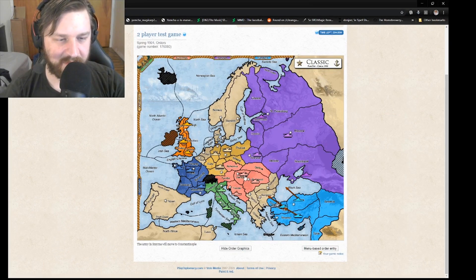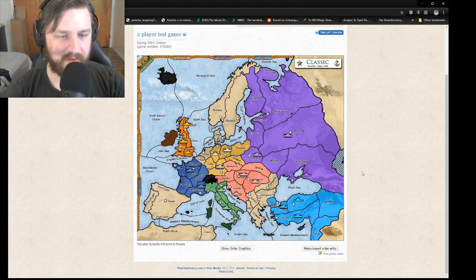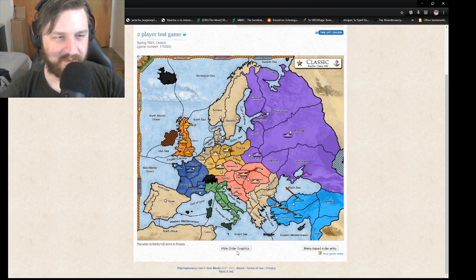We'll also go ahead and move Austria's tank and Germany's tank. Then just click Show Order Graphics to confirm that those orders went through — and it looks like they did.